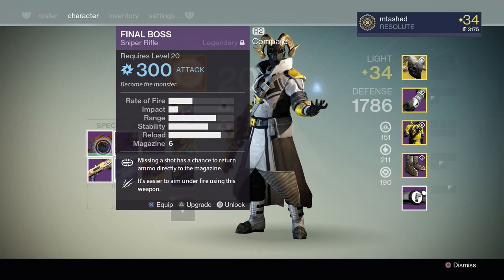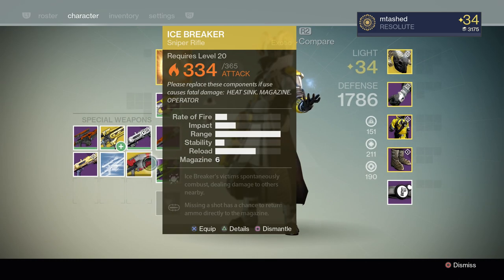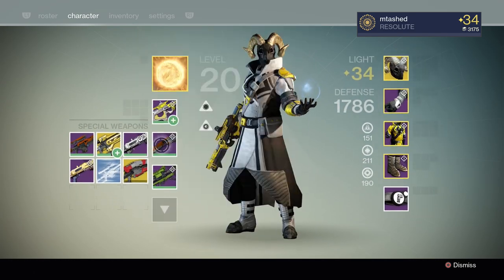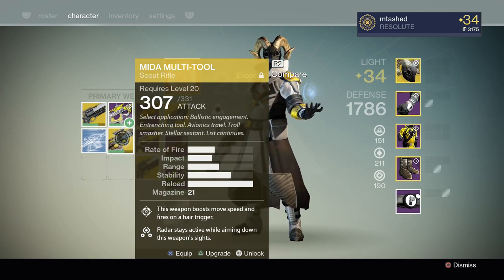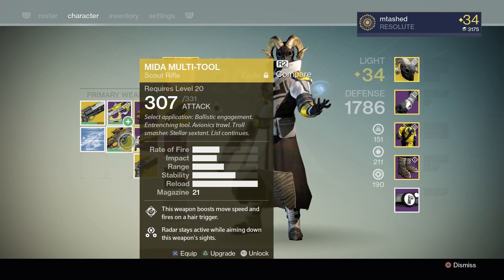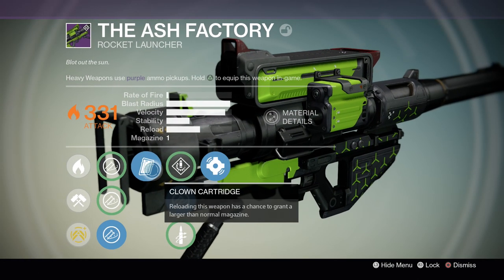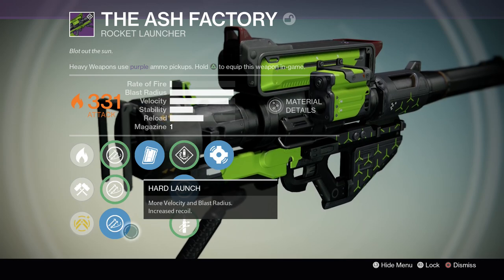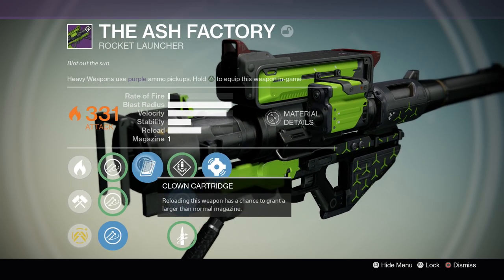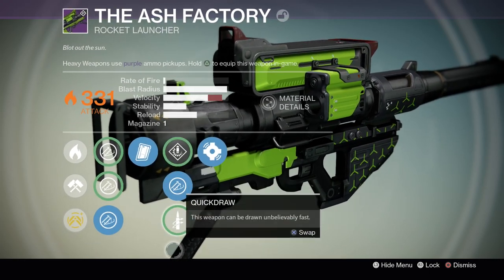For weapons on the Warlock, Final Boss is one of the snipers I have. The Matador is on here — pretty good shotgun with Final Round, so you can juggle the final round and do a ton of damage. Thorn is the only other big item, along with Mida. Make sure you've got Send It on Thorn. Mida is really fun on the Sunsinger build because it gives you good speed and strafing. The Ash Factory rocket launcher is one of my beauties — it's got Clown Cartridge, so sometimes you get five to six rockets from one heavy spawn. It's got Hard Launch and Javelin, and it's a PvP monster.